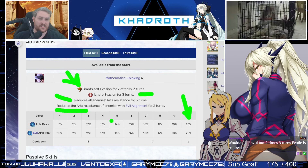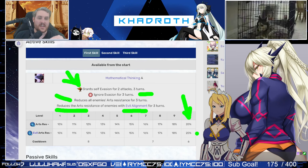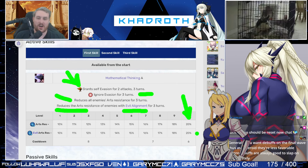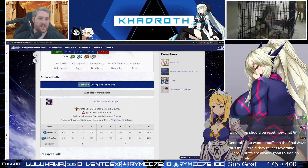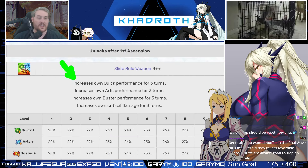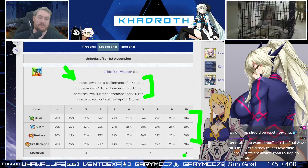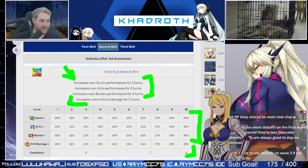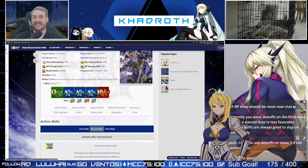The skill also further reduces enemies' Arts resistance if they are Evil alignment — so you really want to pick and choose how you use it. It's a snapshot-type skill, so make sure that if you're facing the same enemy repeatedly, you've already gotten Moriarty's Noble Phantasm off so you don't lose the second part of the effect. All of this is on a six-turn cooldown, which is rather good. Then his second skill is a tri-color buff — a three-turn all-type steroid of 30%, impacting both his NP and carding — plus 30% critical damage for three turns, all on a six-turn cooldown.